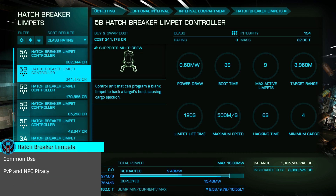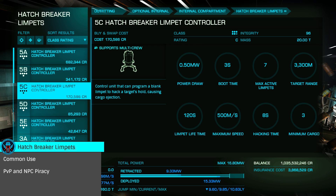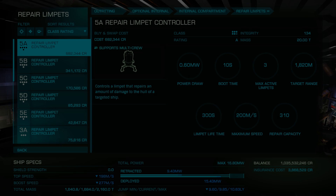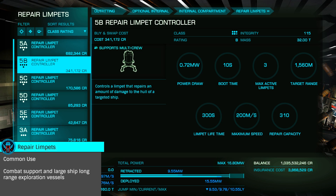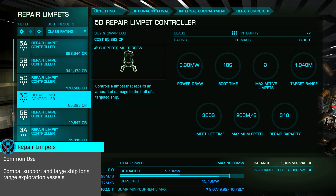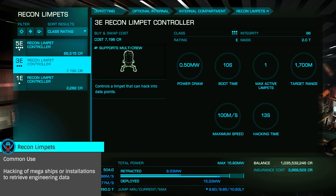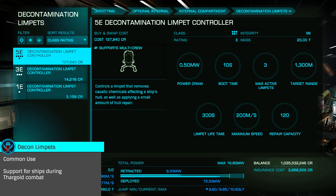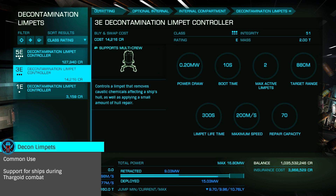Hatch Breakers, used by pirates, will pop open a target's cargo hatch, spilling out a small quantity of the cargo contained. Repair Limpets will slowly repair the hull of a ship or its canopy, if the canopy is still intact. Recon Limpets are used in the hacking of data terminals at locations such as installations, with Decon Limpets used to remove caustic damage taken from Thargoid and human caustic missiles.